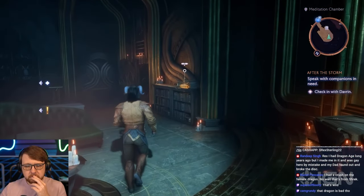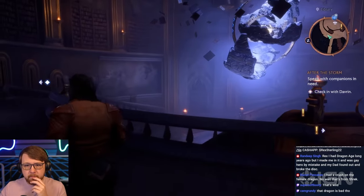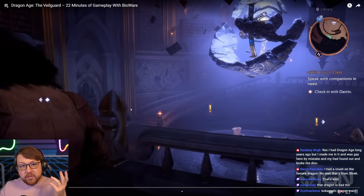Hey y'all. So today we're going to be helping out one of our companions, Davrin. We're going to take a quick journey through the lighthouse — your base of operations — and head into the crossroads. This will be my first time really taking a look at the lighthouse, and I think that's an important part of Dragon Age. I love stuff like that, so I'm glad to see that it's here.